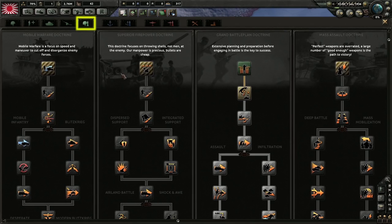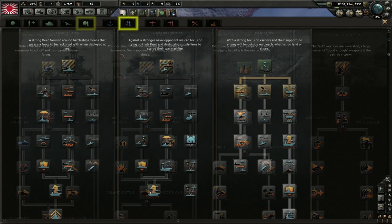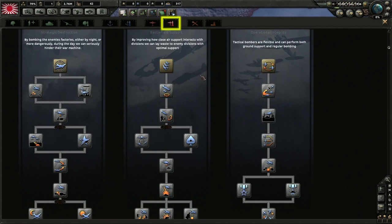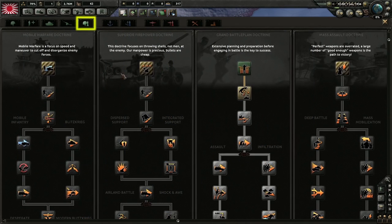Now let's head back to those other three tabs: Land Doctrine, Naval Doctrine, and Air Doctrine. Note that these do not have any years listed on the sides — for all three Doctrine tabs, you can research as far down as you like any time without penalty. These trees provide significant combat bonuses to your land, air, and naval units, so it's recommended that you have one of your research slots always improving one of your chosen Doctrines. For each tab, you can choose only one Doctrine. You can always switch to a different Doctrine later — for example, if you started down the Superior Firepower Doctrine and then decided later you wanted to go with Grand Battle Plan, you certainly could. But you'll lose all your progress and have to start over from the beginning.